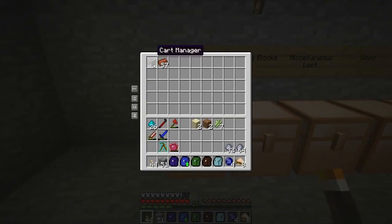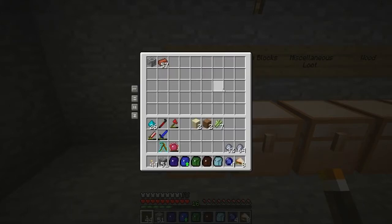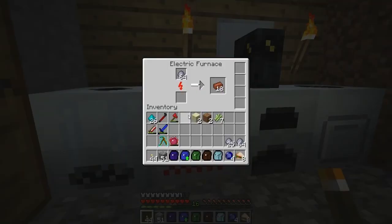You will see, I have already crafted up a cart manager because I wanted to take a look at a few of the things and I didn't have the chance to start recording. But the recipe for this is simple: just two iron ingots, two stone, a crafting table and a book and you get the cart manager. We will get into this one later, it is really cool. But for now I am going to let this all smelt up. I will be back once I have smelted all this clay.